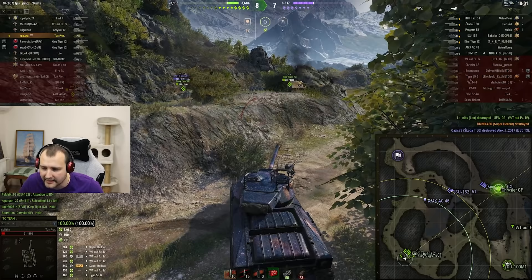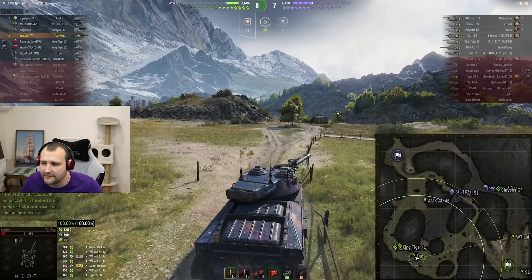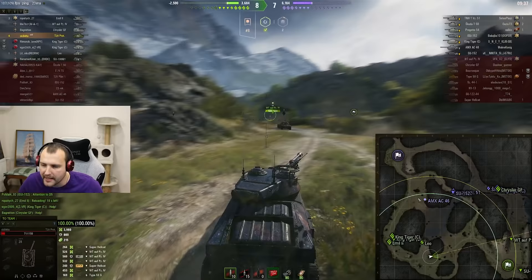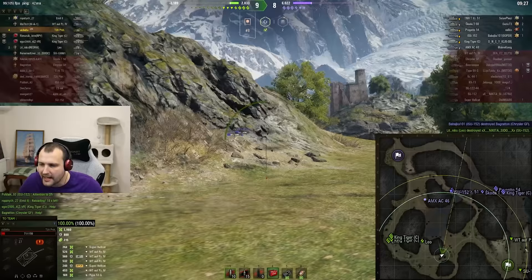The most important positions from the south spawn in my opinion: have someone near the bridge, have someone sitting over there, and have someone creating a crossfire here to punish people who are crossing via the bridge. If our team would have had more guns defending the base, the situation would have been so much better — I cannot stress this enough.